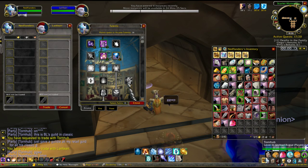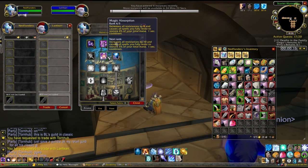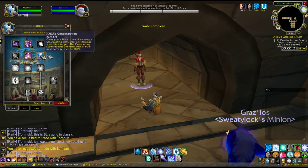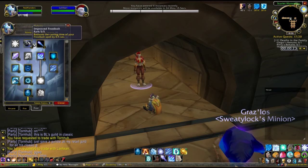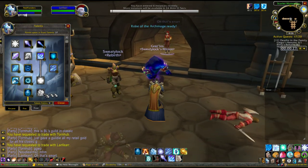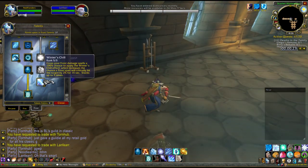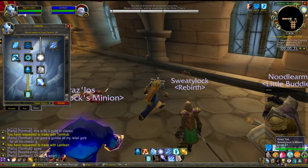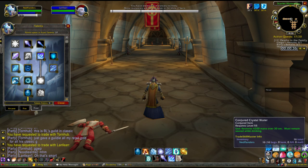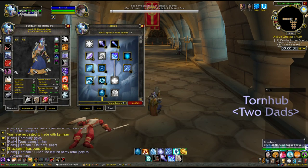I'll show you my spec. It's very important that you get Magic Absorption — at least four out of five. You can do five out of five, but that's how I roll. Frostbolt, Elemental Precision, Ice Shards, Piercing Ice, even Winter's Chill. So I'm the Winter's Chill mage. You want Improved Blizzard, Permafrost, all of that.